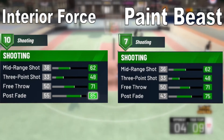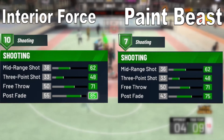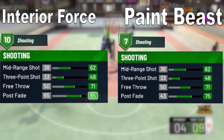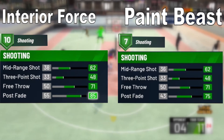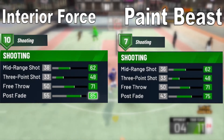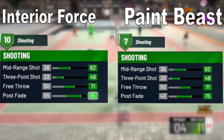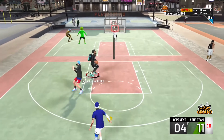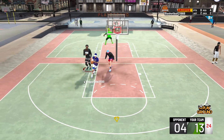For the Paint Beast shooting: midrange shot starts at 36 and maxes to 62; three-point shot starts at 33 and maxes to 48; free throw starts at 50 and maxes to 71; post fade starts at 43 and maxes to 75. Maxing all shooting attributes gives 7 shooting badges. Again, the Interior Force wins shooting with higher badges and slightly better stats.